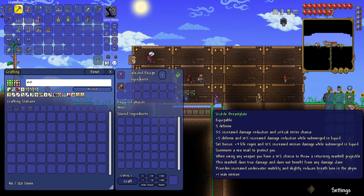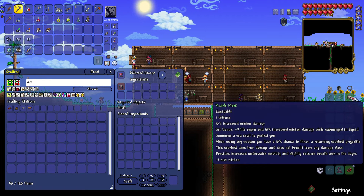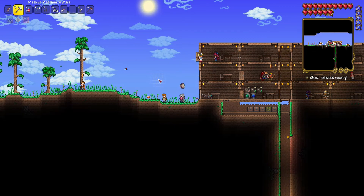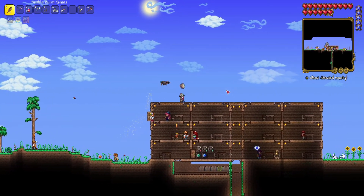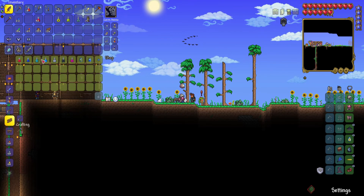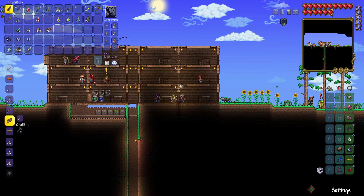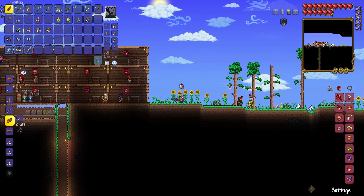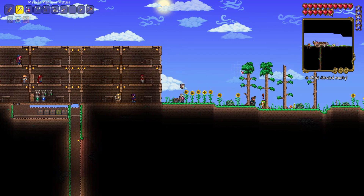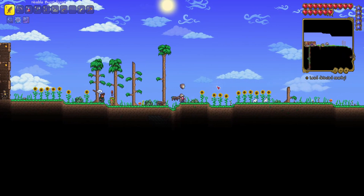So we have one max minion from the set bonus, and then also life regen and minion damage while in liquid. I also have a sea snail — I was wondering if it was only while I'm in liquid or not, but it looks like I always have a sea snail to help me. Okay now I can get basic potions — that's really nice. I knew it would be worth it building all these houses. In fact I bet they're already filled up so I'm going to have to get more — there are a lot of NPCs in Calamity. Now I want to test things out — we now have two minions. But also I now have a snail. Let's go test this out.